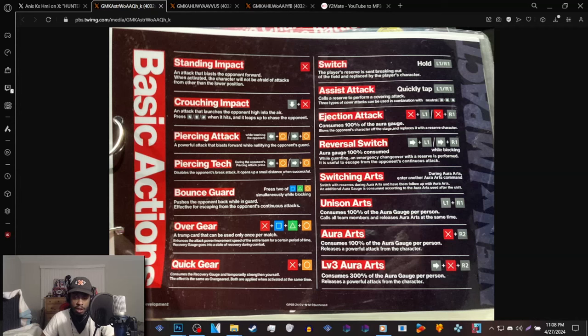Switching arts is basically doing a super and then doing another super with another team member on your team, as long as they're alive. Unison arts is basically all three of your characters doing a super at once — it consumes 100% of your aura gauge. Aura arts is the super move. Level three aura arts consumes 300% of the aura gauge per person, which basically means your meter goes back to zero. I'm sure when the game releases they'll have examples, but it's good we're seeing this now to be prepared.